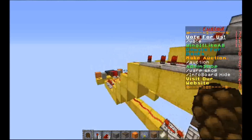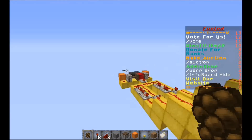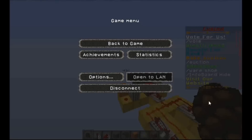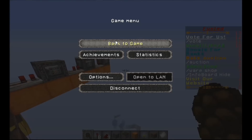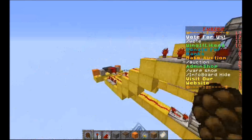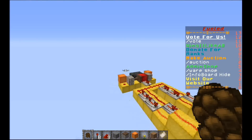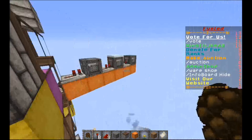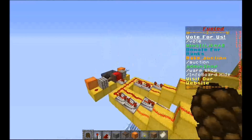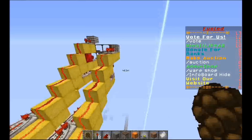I was looking for a plugin, and I've got this scoreboard over here and I really do like it a lot. It has many uses because it's more or less just an info board — information for the players. I have vote for us, donate for ranks, make auctions, add the admin shop command. I also have the info board hide command on there so you can just hide it if you don't want it up. But the thing is, whenever people rejoin, it doesn't show back up. That's one thing I don't like about the plugin, but it's a great plugin.